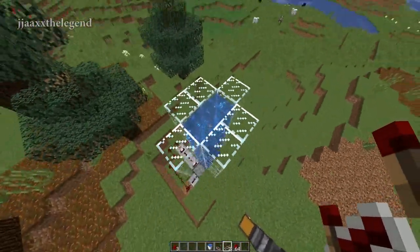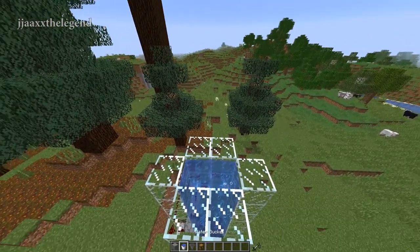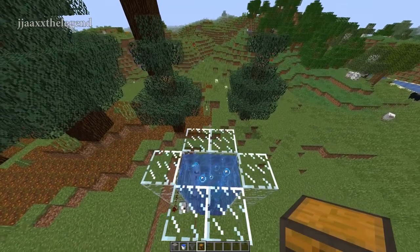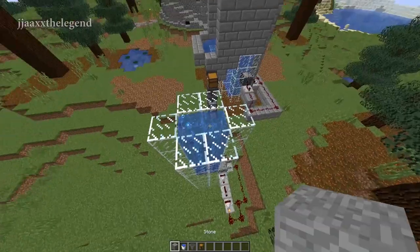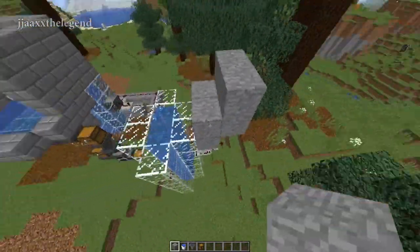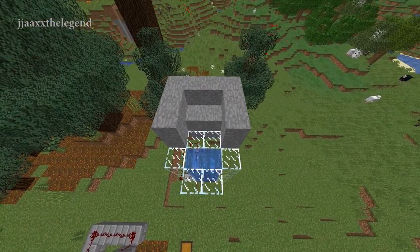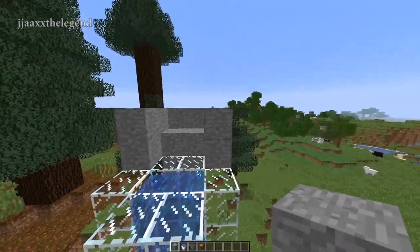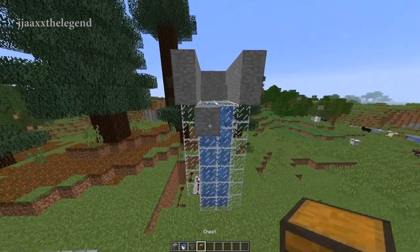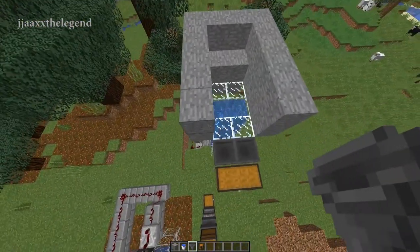Now we need to create the contraption that pushes the items into the chest. To build the collector you are going to need a block of your choice, two water buckets, two hoppers, and one or two chests depending on if you want a single or double chest. Come to the back of your tube and build one block up, then do that again and surround it — which should look like this, like a chair actually. Now bring this chair two blocks forward, then bring one block out, place a chest, and put two hoppers into that chest like this.